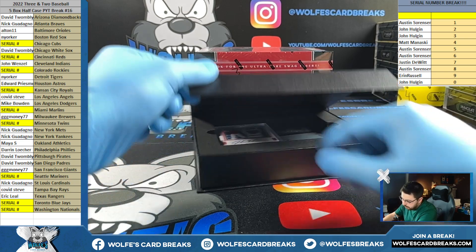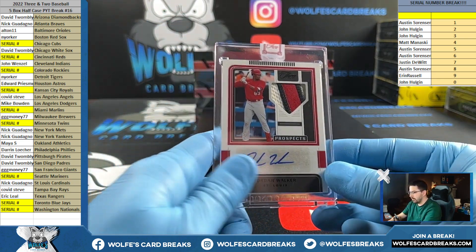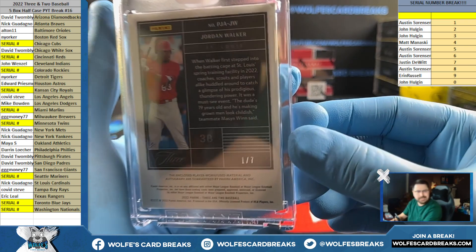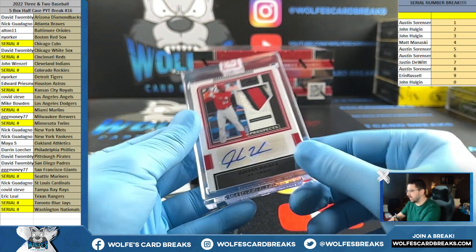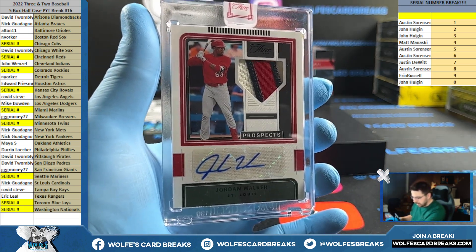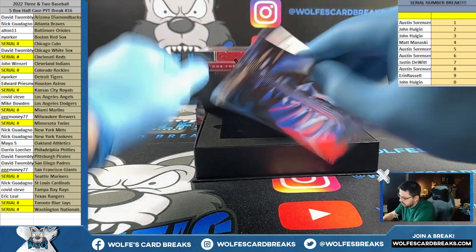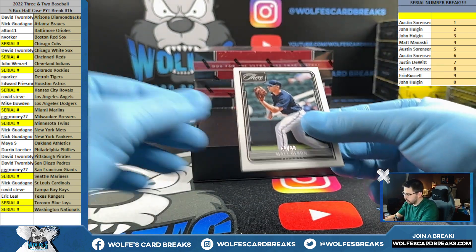Pretty good one right here — prospect patch autograph. How about Jordan Walker? Cardinals, baby. Nick G, there you go. Oh my goodness, Nick G to 7, baby. 1 out of 7! Jordan Walker prospect patch autograph. Let's go. That's an upgrade from the Tyler O'Neal. That's an upgrade.